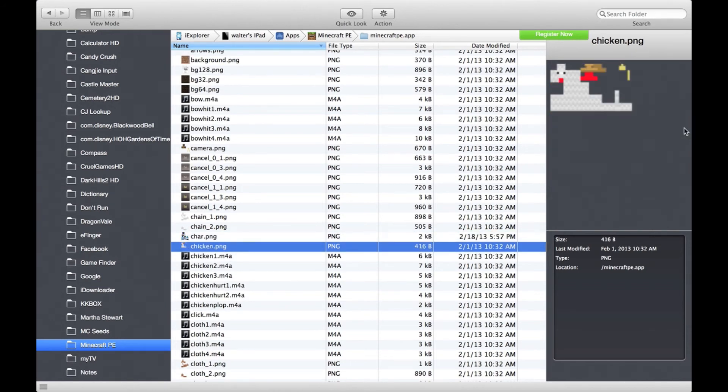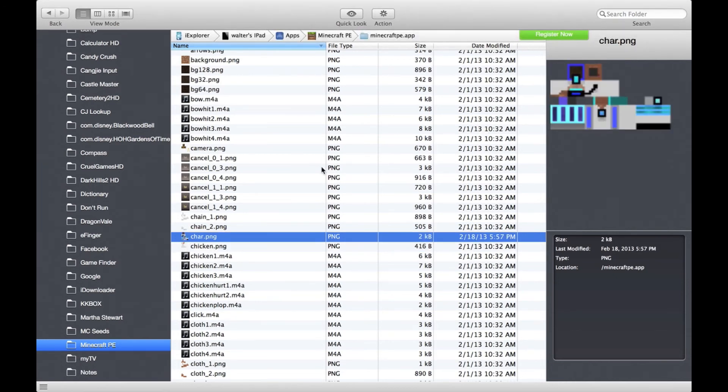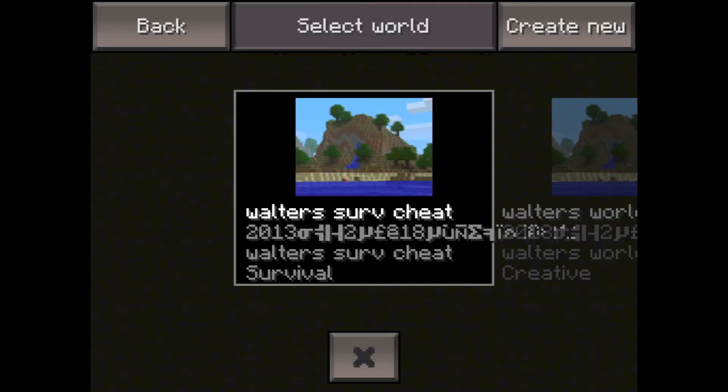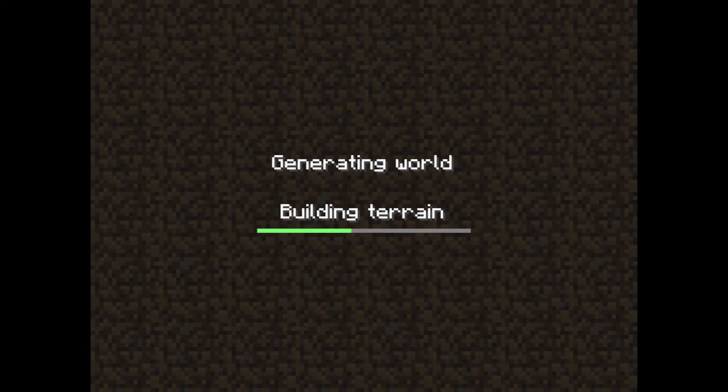You can also do this with other mob skins. You can drag the chicken skin out and then change the skin of the chicken. I already have a sheep model that matches my character. Okay, I'm back in Minecraft Pocket Edition with my iPad.